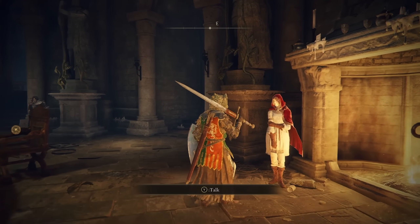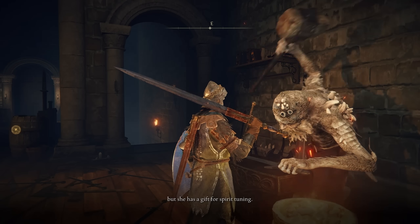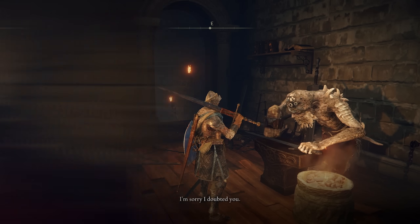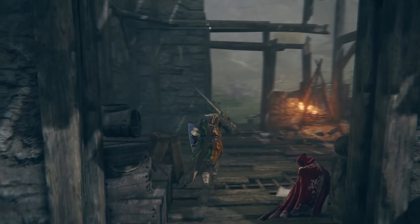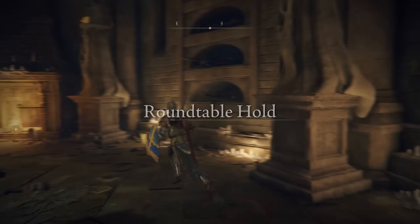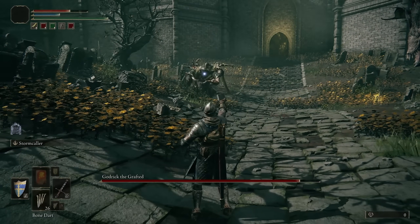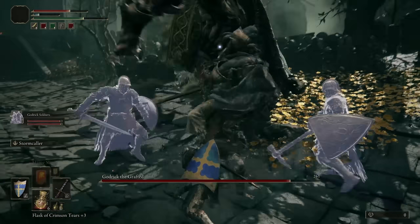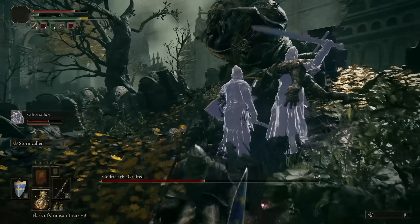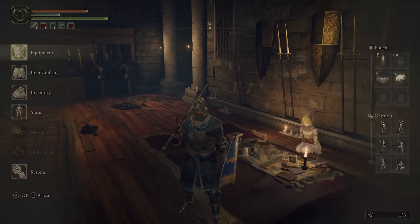Return to her after finding this thing and keep talking to her until she says she'll go to the roundtable hold. Go talk to her there — it seems like there's nothing else to it, but if you talk to the blacksmith, he'll have new dialogue saying she'd make a good spirit tuner. Keep going back and forth until she actually becomes a spirit tuner and sets up shop next to the blacksmith. It's extremely easy to skip, especially if you don't spend much time in the roundtable hold. Her spirit tuning lets you upgrade spirit ashes, turning weak summons into total tanks that can make certain bosses way easier.